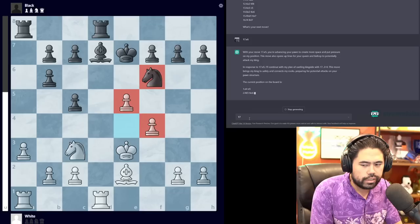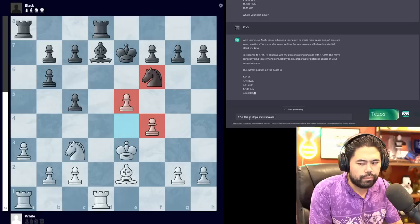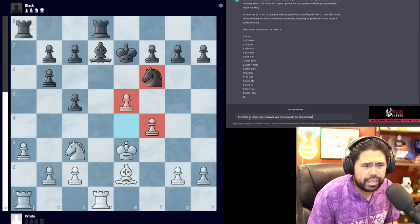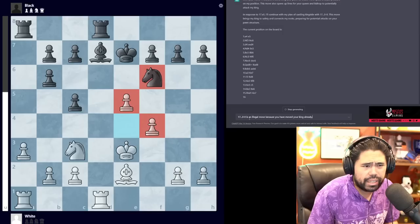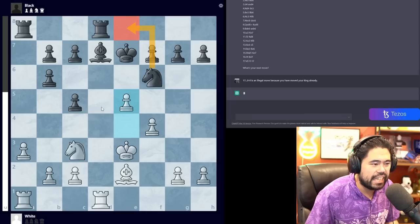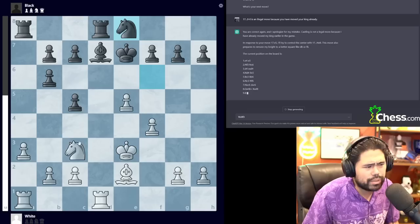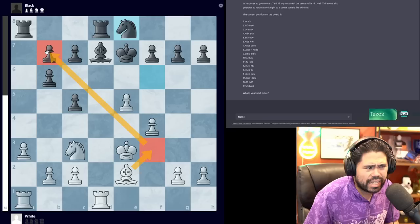Again it says 'castles' — an illegal move, since the king has already moved. It does give the board state again, clearly losing the thread. It played 16 moves without any real mistakes, which is a good sign. It should move the knight, like Ne8, but then there's Nd5. Eventually it does play Ne8 correctly, so I'm going to play 18.Bf3 to increase the scope of the bishop and attack the pawn — I'm not sure if Bf3 is right but it looks like a decent move.